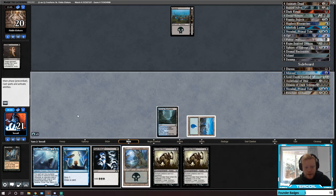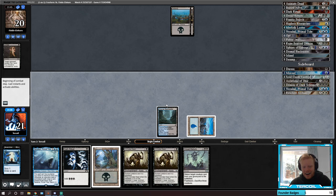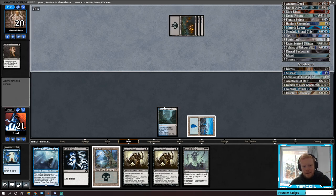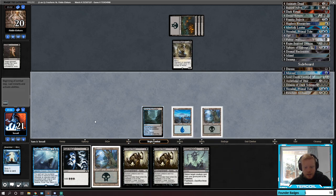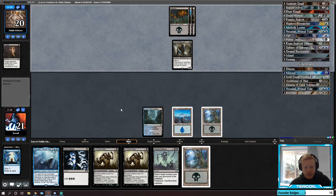Let's do a main phase Opt since if we get Putrid Imp we don't actually need a third reanimation target. All the reanimation spells are on top of our deck. We're against Stompy. Kind of drawing a little bit dead here — that Duress was pretty good at shutting down what we had going on.